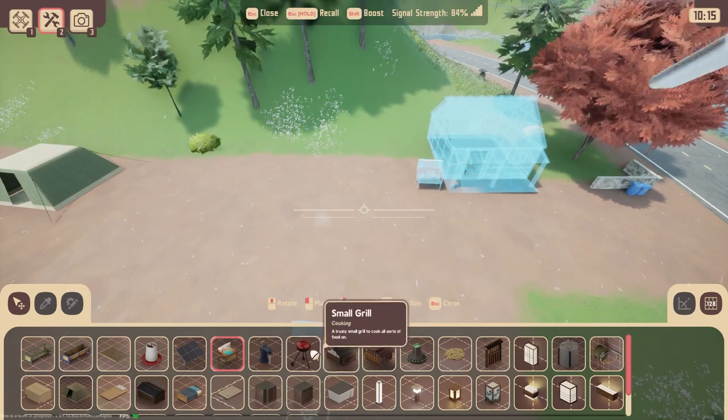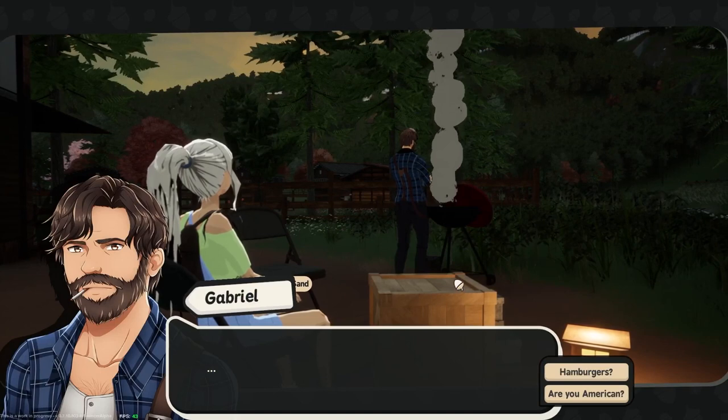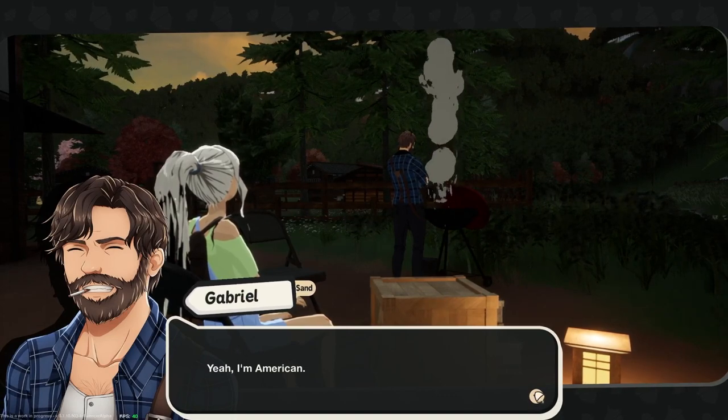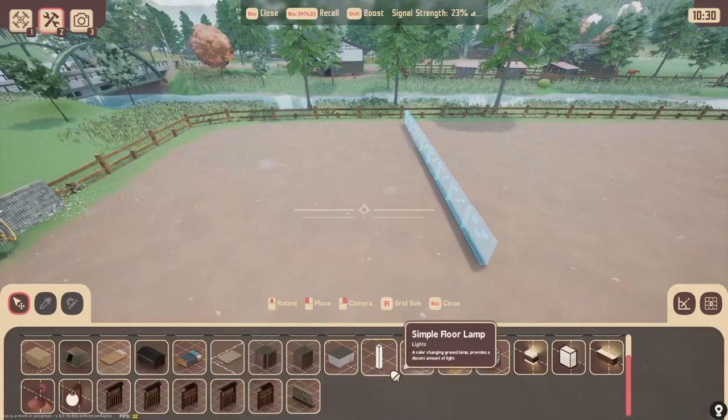I'm also placing a grill because — spoiler alert — Gabe invites you to dinner your first night in Sunnyside and tells you about how you can cook with a grill. He's actually American, even though Sunnyside is set in Japan, and tells you that the grill is very hard to come by here. So you're going to have to build it yourself.